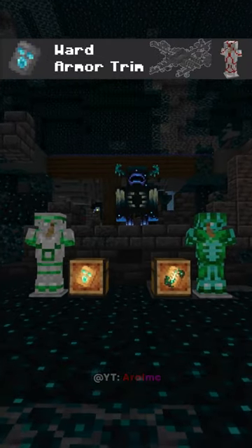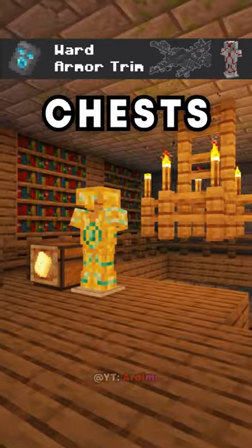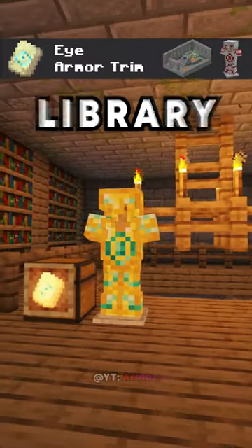The Silence and Ward armor trims found in Ancient City Chests. The Eye armor trim found in Stronghold Library Chests.